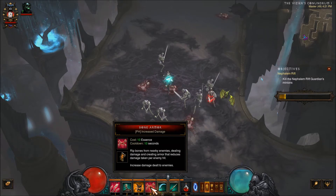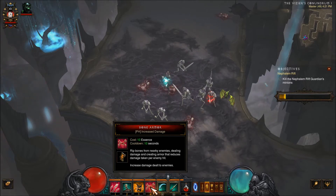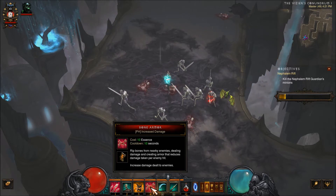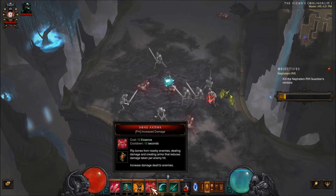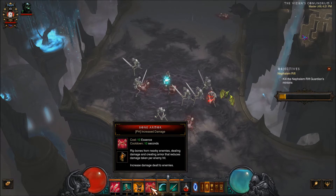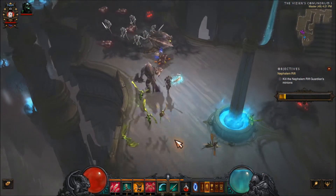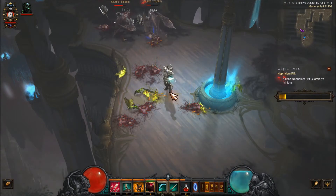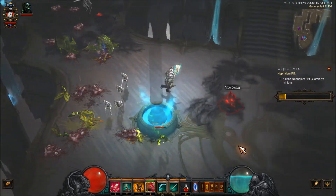The next ability in my four slot is Bone Armor. Right now I have the rune for increased damage. What that does is it rips the bones out of my enemies and essentially puts on an armor for me — kind of like how when you use Akarat's Champion it makes you all big and bulky. It applies the armor onto my body and it's really cool looking.